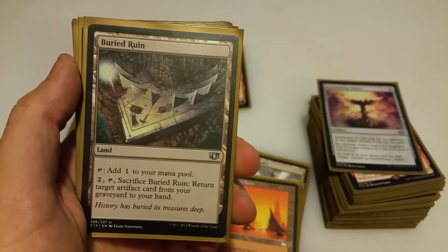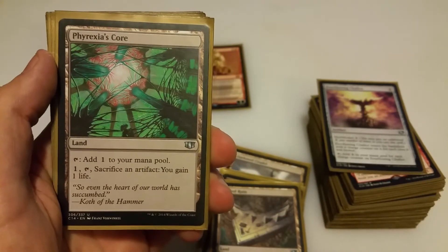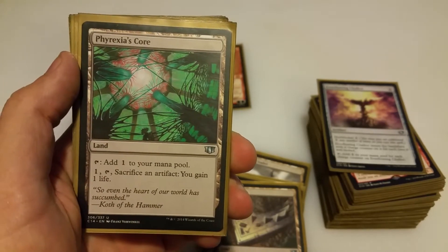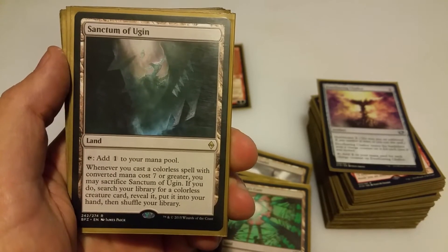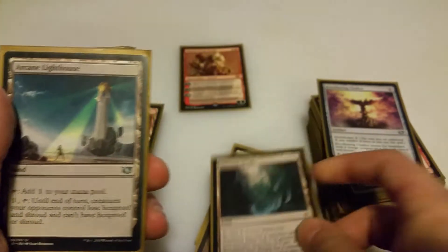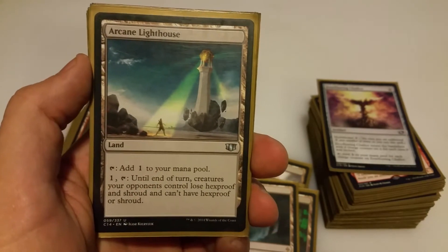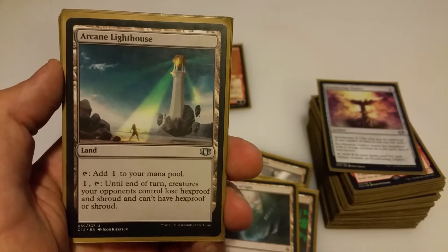Buried Ruin taps for colorless; pay 2, tap, sacrifice it and you get an artifact back to your hand — great for recurring artifacts. Frixion's Core is an artifact sacrifice outlet: sacrifice an artifact, you gain a life. With the emblem out, you can pay 1, tap, sacrifice an artifact, get it back into play next turn, and get 1 life. Sanctum of Ugin taps for colorless, but whenever you cast a colorless spell with converted mana cost 7 or greater, you can sacrifice it to search for a colorless creature and put it in your hand. Arcane Lighthouse is a great way to drop hexproof on your opponent's creatures — a great card to start playing politically.